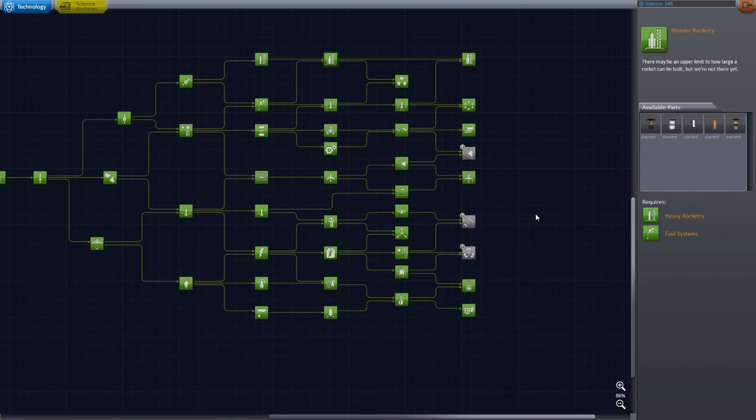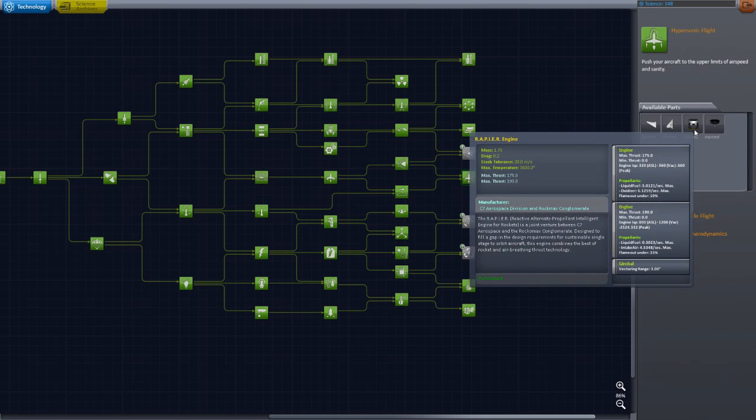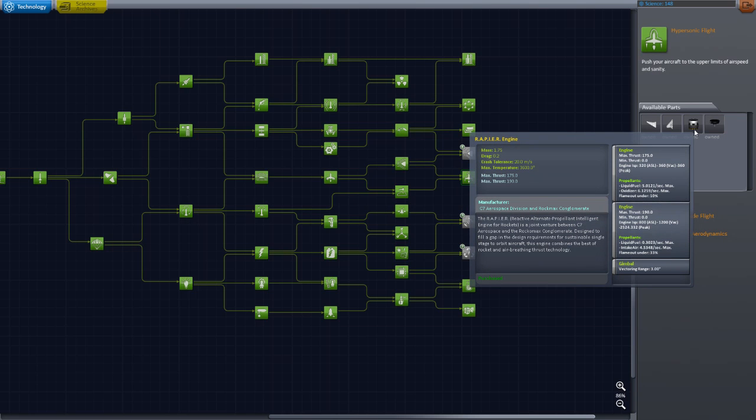The main thing I wanted to mess around with is the rapier engine, added in the previous patch in 0.23. I never got far enough into the tech tree to actually mess around with it. This is an engine that switches automatically from being a jet engine to being a rocket engine. As a jet engine it only uses liquid fuel, needs an air intake, and has very high ISP — 800 all the way up to 2,500 at its peak efficiency. Once you get up to a certain altitude and the air gets too thin, it'll switch automatically to a rocket engine and start using oxidizer.